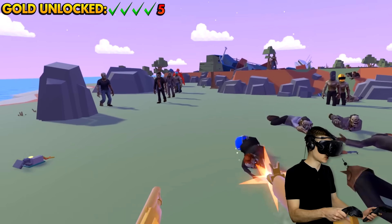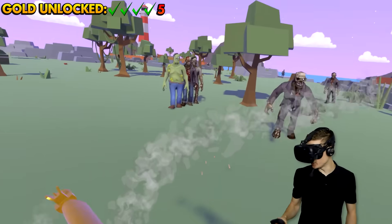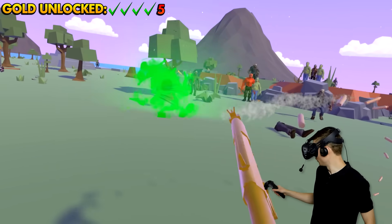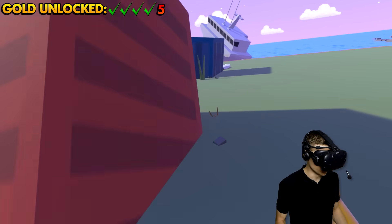Now we can go blasting with the golden weapons again and we are gonna look for the next location! I know what we gotta do — we gotta go to the boat! Maybe there is some kind of delivery or container on there that has the golden minigun!